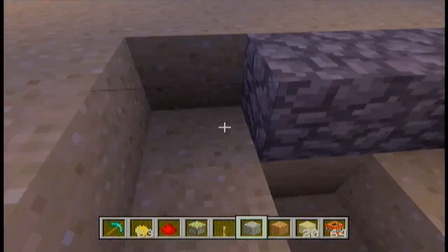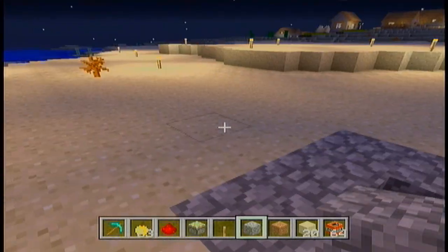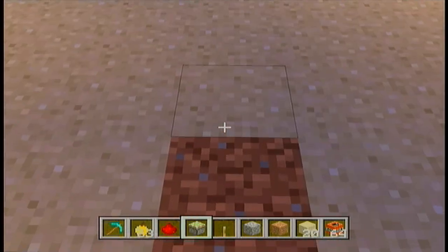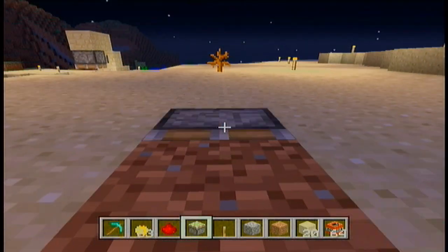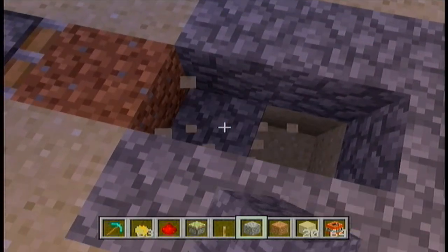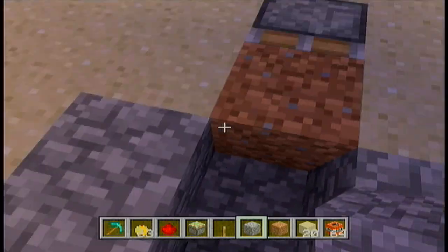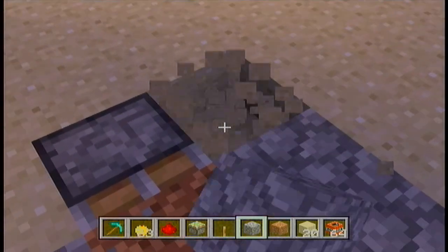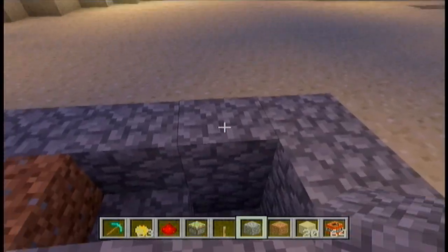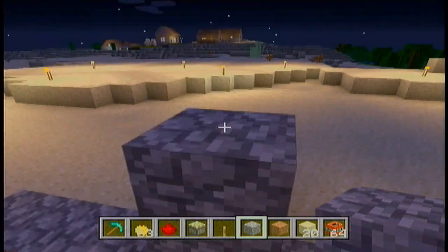I like to kind of decorate it first, so I'm just going to go ahead and decorate it. Dig a 3x3 hole, and right here, put a piece of dirt and put a sticky piston right behind that piece of dirt, so that way there's a way to get out of the hole and into the hole. If you want, you guys can decorate it some more.